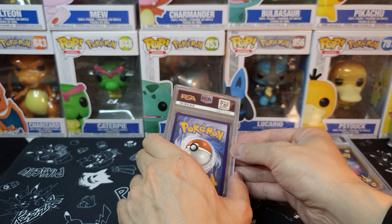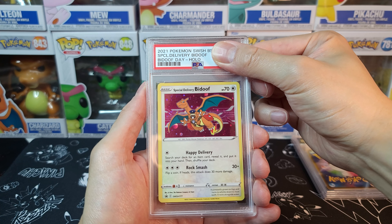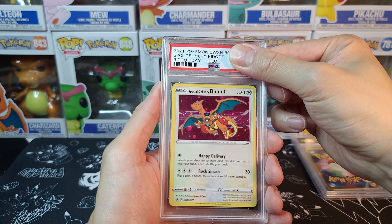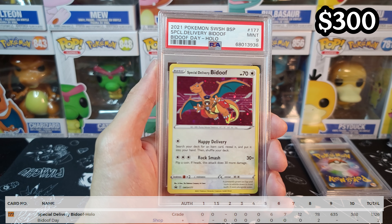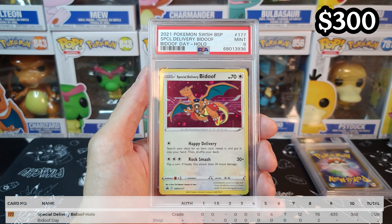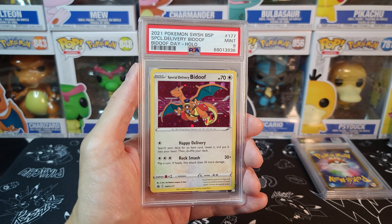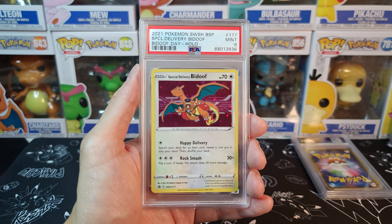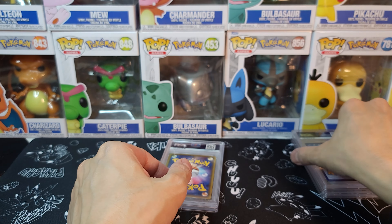Third card is Special Delivery Bidoof — I'm purposely taking long because my buddy's breathing down my neck, he's so nervous. It is a Mint 9. And you know what? That's not bad. Special Delivery Bidoof at a 9 — for such a classic card. He has the Special Delivery Charizard, and I guess he just has to buy the Special Delivery Pikachu now to have the set. But 9 — really nice one, we'll take that.